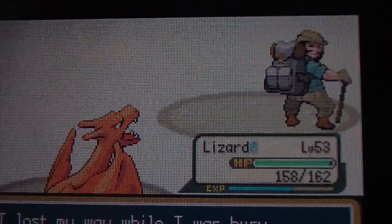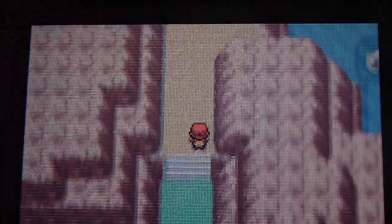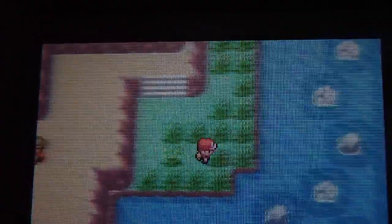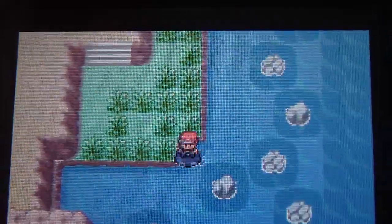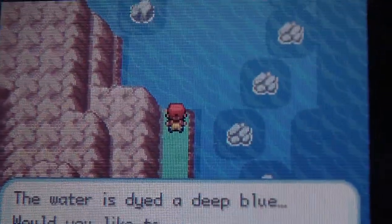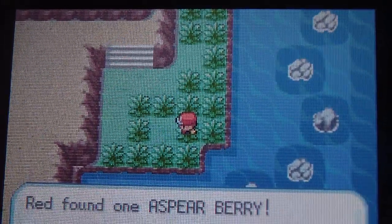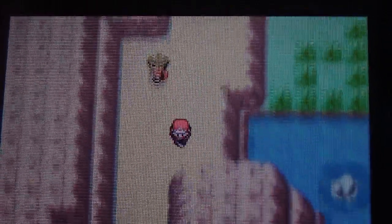I'm lost. There are quite a few items to pick up in this place. I'll show you one real quickly. See, there's a little path right here. This is a Dragon Scale. Use it to evolve Seadra into Kingdra. When I was younger, I always thought it was a Never Melt Ice, but no. Anyway, we're going to explore the rest of this place next time.